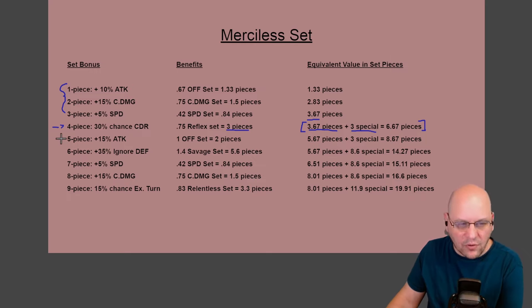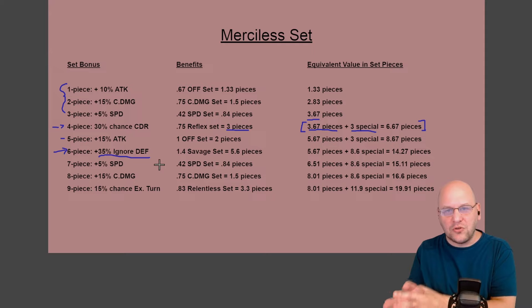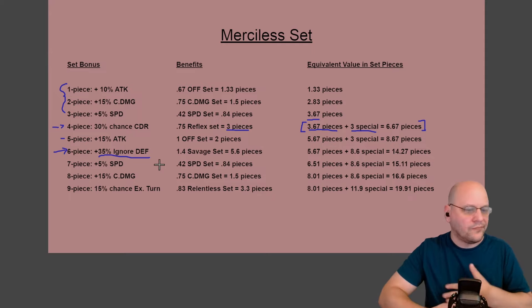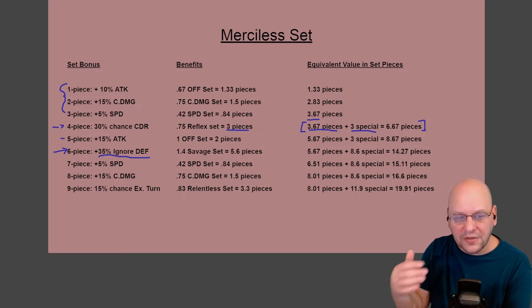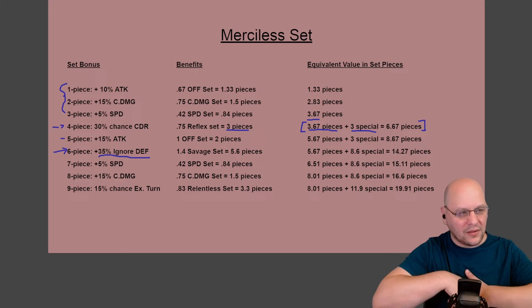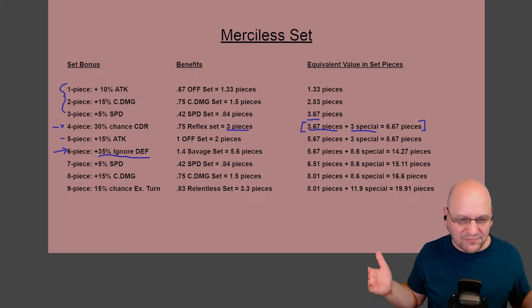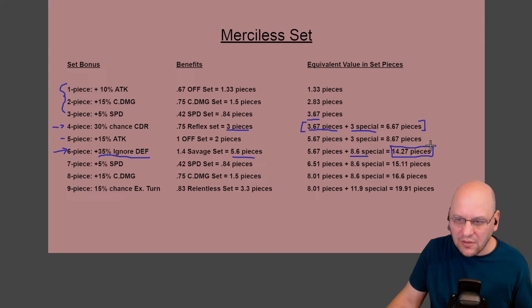At the six-piece bonus, things get really bonkers. We're getting 35% ignored defense — the most ignored defense you can get from six pieces of gear in any way, shape, or form in the game. If you think of a Savage set as four pieces giving 25%, plus Cruel to get to 30%, this one piece going from five to six pieces actually gets you more ignored defense than any other six-piece combination. That's super powerful and worth 5.6 pieces of Savage gear — 40% more effective than a Savage set. All of a sudden, we've jumped to 8.6 special pieces, for 14.27 pieces of set bonuses total.